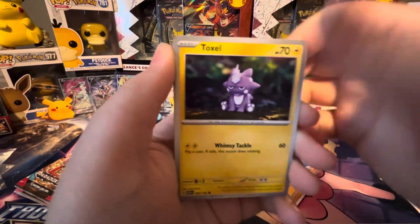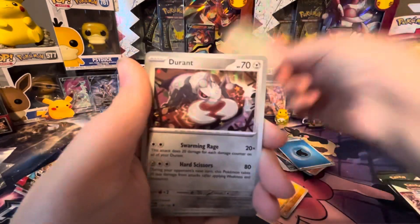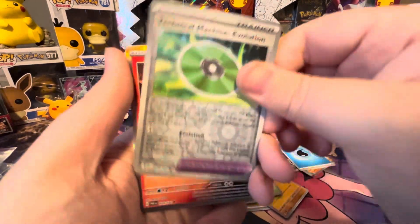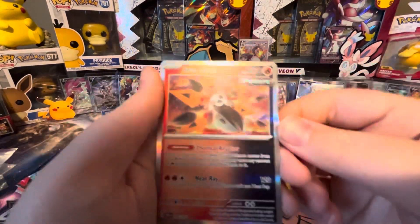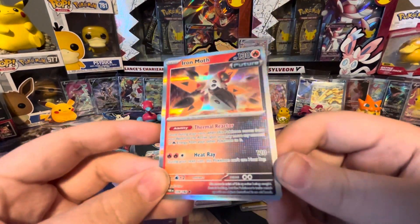Toad's Cool, Toxel, Spinda, Nimble, Garbodor, Technical Machine Evolution, Durant, Swabble Reverse, and an Iron Moth Hollow. Very cool with the Future on there.